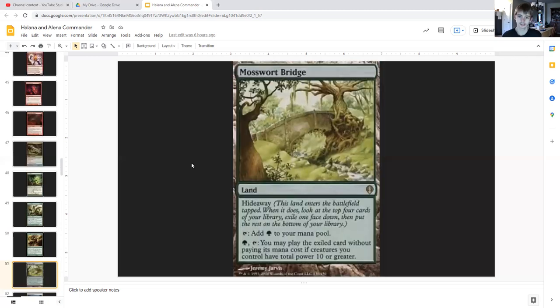Then we have our non-basic lands — I'm sure you've already seen this plenty of times, so it allows us to get something for free. If you haven't seen me explain this, go watch some of my other videos like Shatterfang — keep the views up on that, I like that it's getting around 32 views, I'm very grateful. Check out other green commander guides. You'll probably find my Mosswort Bridge explanation there.